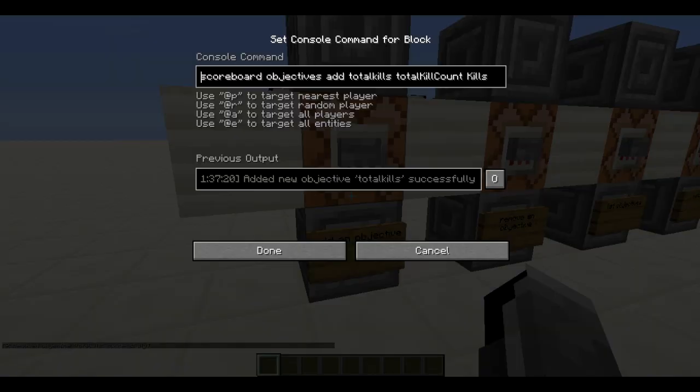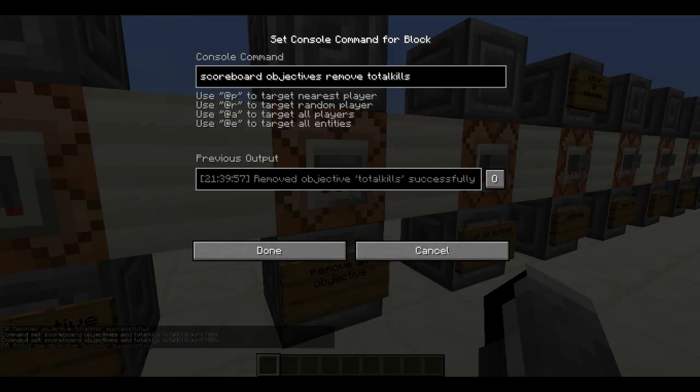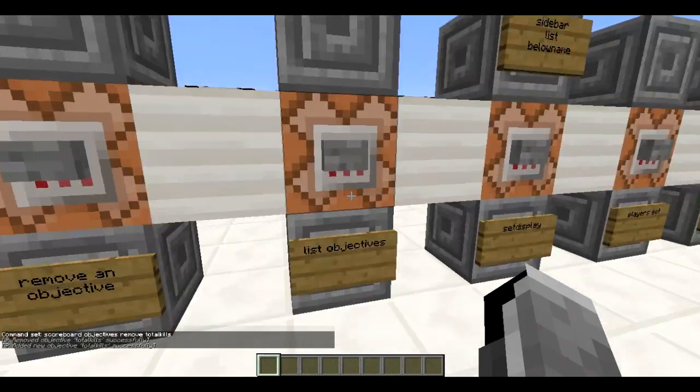To make an objective you need to do 'scoreboard objectives add', then the name of the scoreboard you want to display, then the type of scoreboard — which is totalKillCount spelled with those capitals, that is really important — and then the name you want to use in the command blocks. If you want to remove an objective at any time it's just 'scoreboard objectives remove' and the name of the objective.